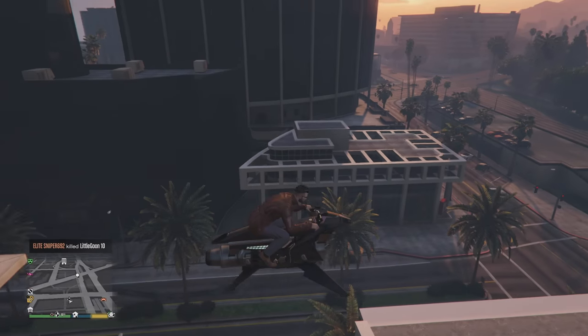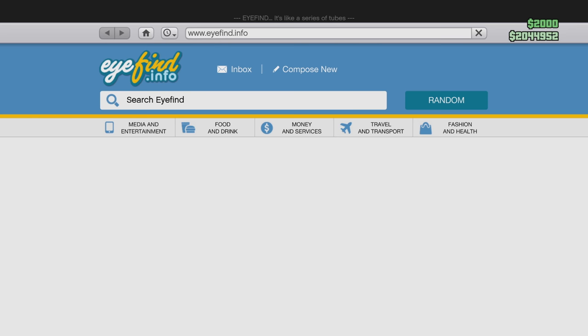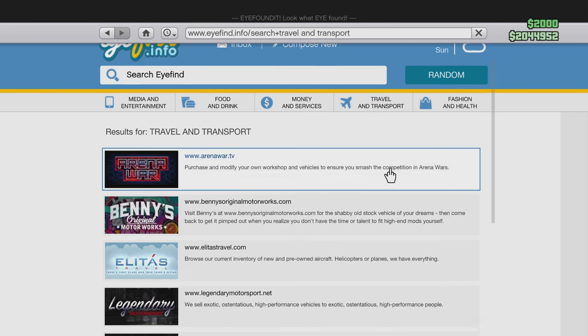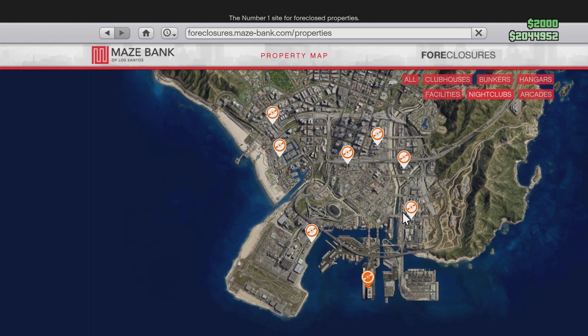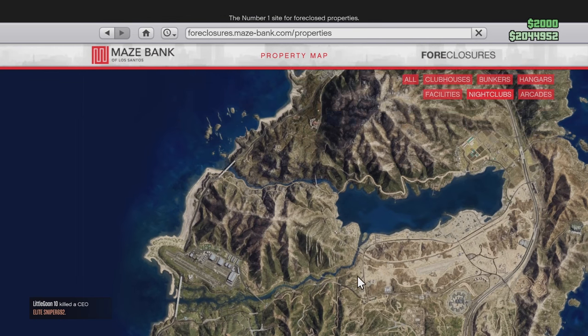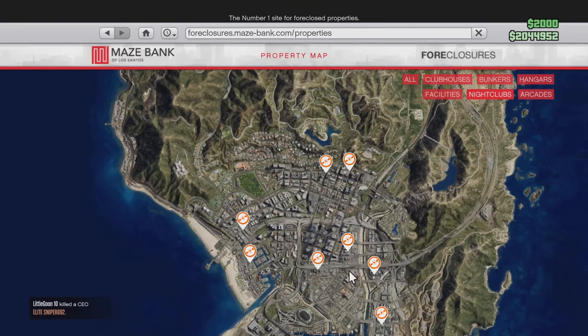First, you need to buy the Oppressor. Once you have it, the second thing you want to do is buy a Nightclub. You can buy any Nightclub you want — personally I'd buy the cheapest one. For me the cheapest is around 1 million, which is still a lot of money, but you want to go ahead and buy that.